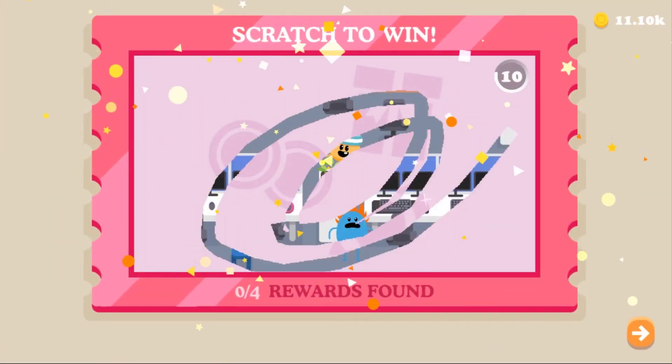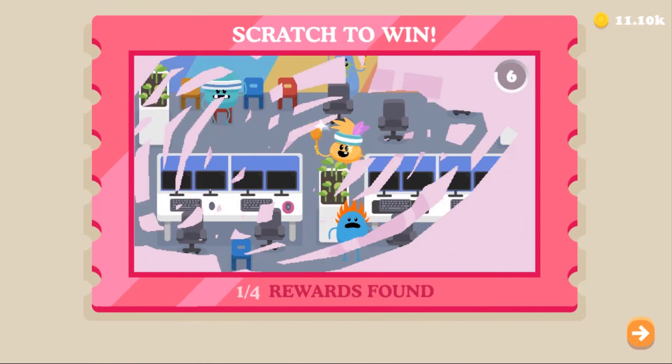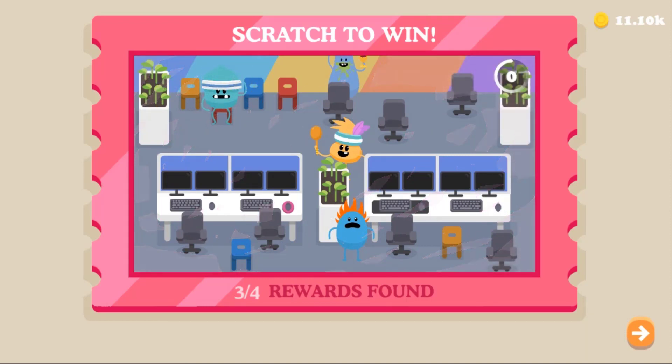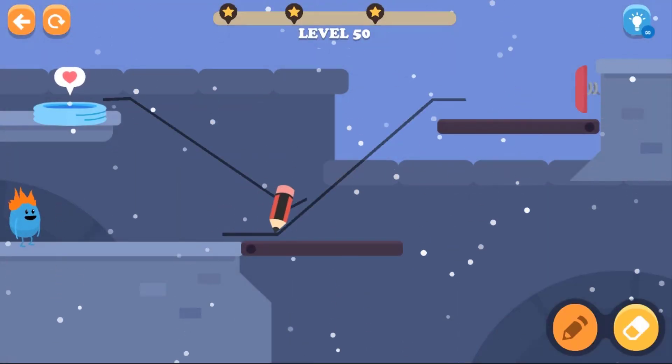Let's do the scratch card. This is like playing a lottery card or ticket. And we got everyone — let's see if we got everyone. This is supposed to be the 4th character. Yeah, we got it! We got all the bonus. Now move on to level 55.